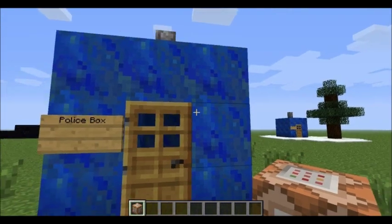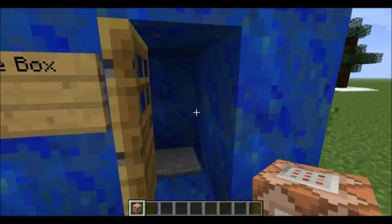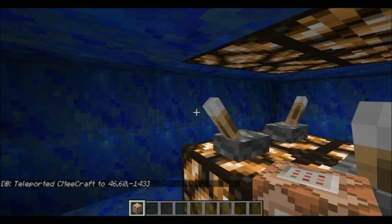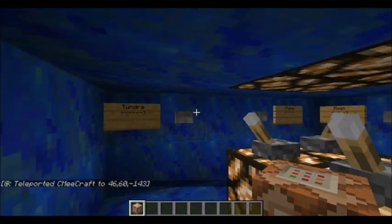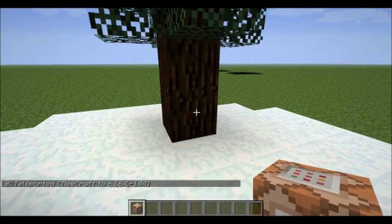So basically we go into this oddly placed blue box thing. Go in, step on a pressure plate, and it takes us to basically this destination selector. If I press this button, it takes me to the tundra area.